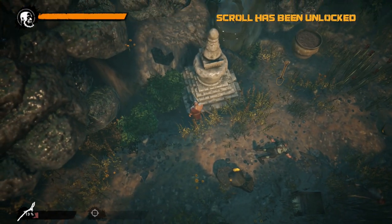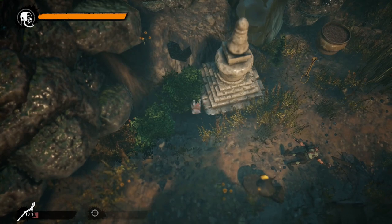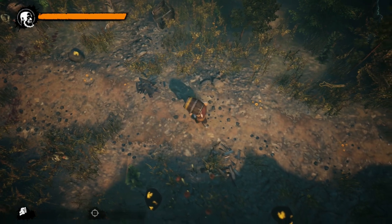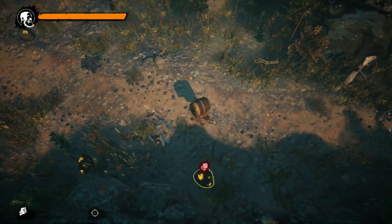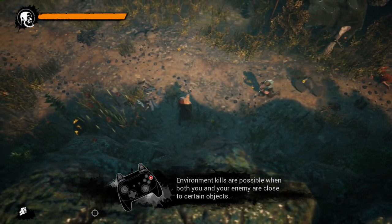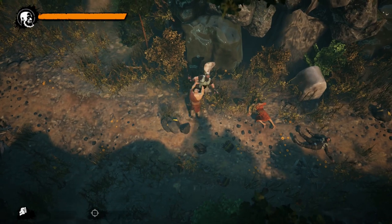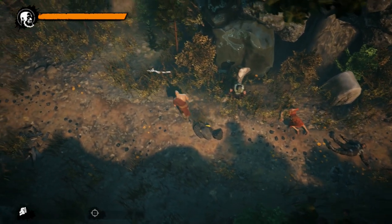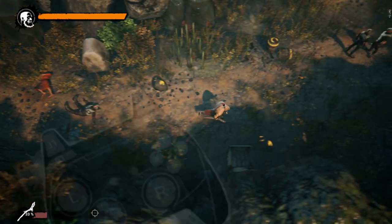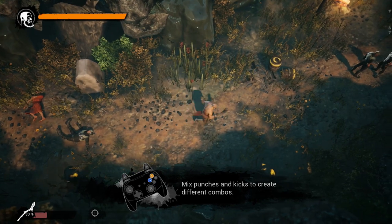There are collectibles to get — they give you upgrades and stuff. You can mix punches and kicks to create different combos.